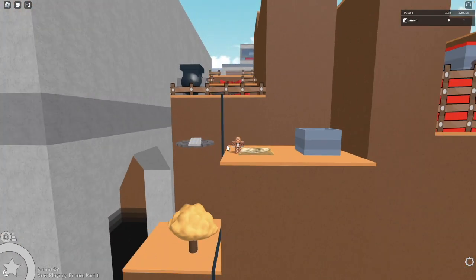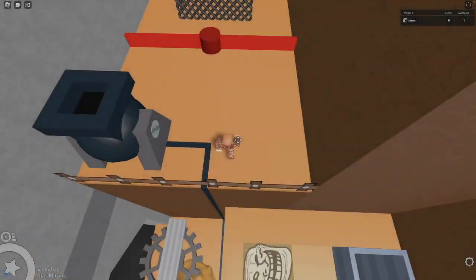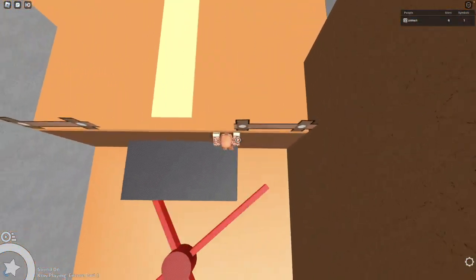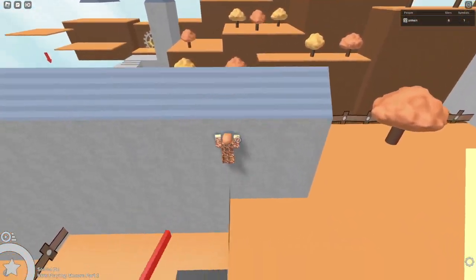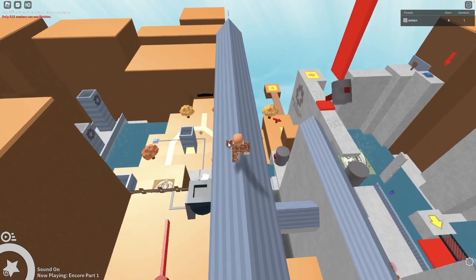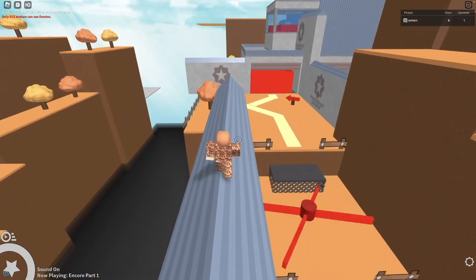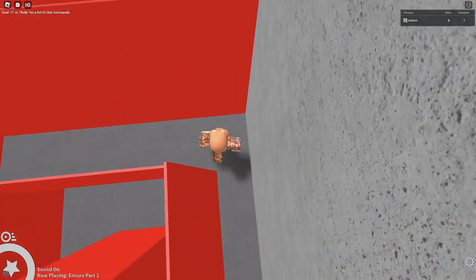Now let's go do the red coins on this path. Congrats, you have gotten here. For this one, you just wanna simply do a leg high jump up to a wall hop. Like that — just simply walk on over and claim your red coin. Do a leg high jump up.